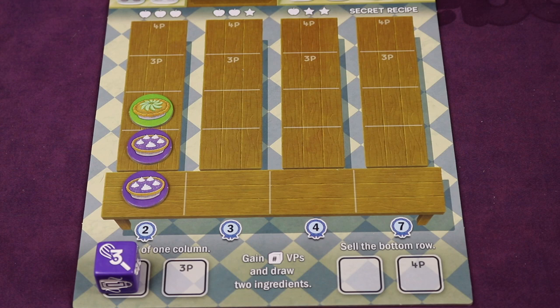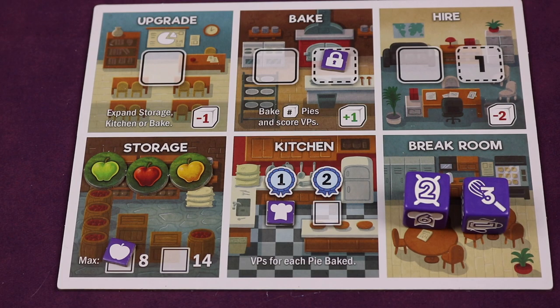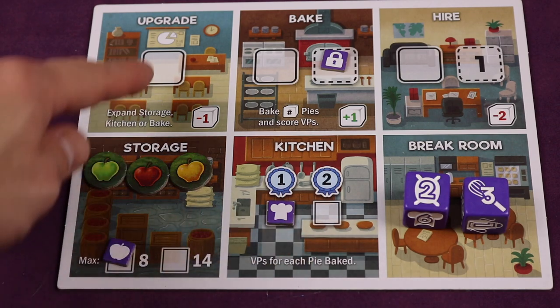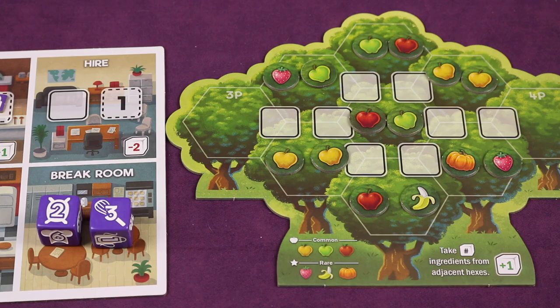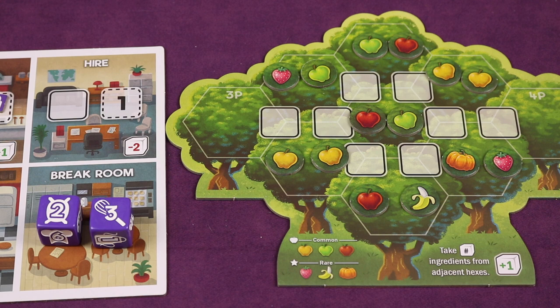The object of the game is to score the most points, and you'll be doing so by both baking and selling pies at the market. The game is played over multiple rounds. Each round players will, one at a time in a clockwise manner, be placing dice from their break room to different places within their store board to do different actions. The number of actions you can take during a round depends on how many workers you have hired on your store board. At the beginning of the game, you have two to deal with.